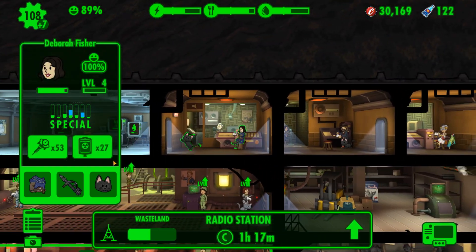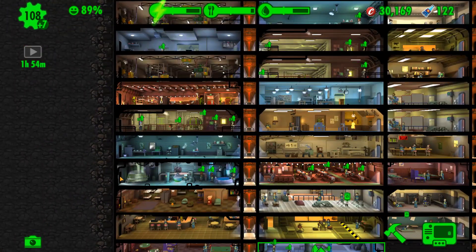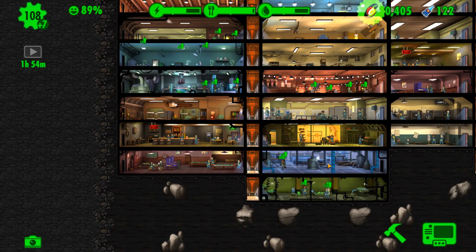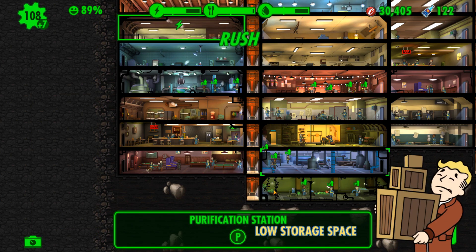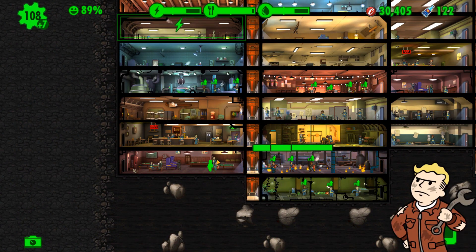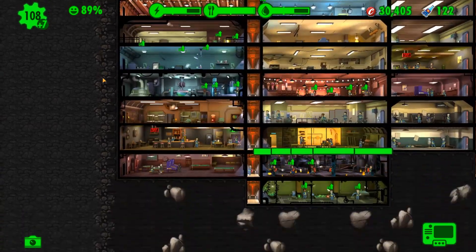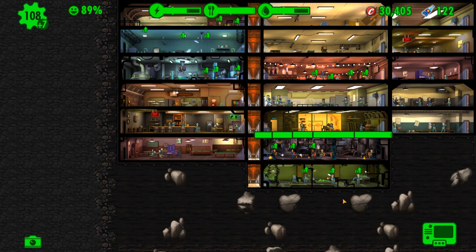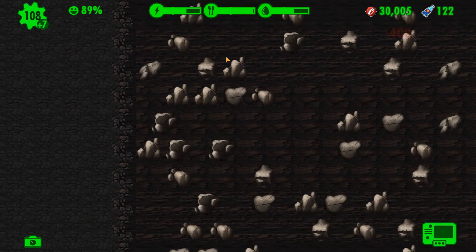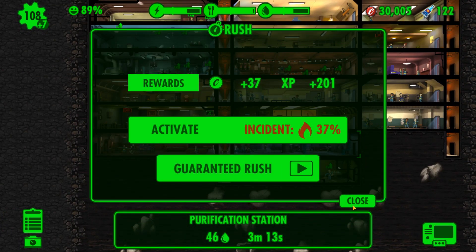Right, healing for you. It would have healed itself over time, but it's probably worth the stimpak anyway since we're making them and have a healthy supply. Water is getting back up to being good again. Let's give it a rush — of course it failed, and we've got a fire. Let's drag in three people from the training room. Put that fire out — come on, get the room back into production. A water purification room catching fire — there's some irony when it's water. Let's get rid of that rock; we've got a long way to go to fully expand the vault.